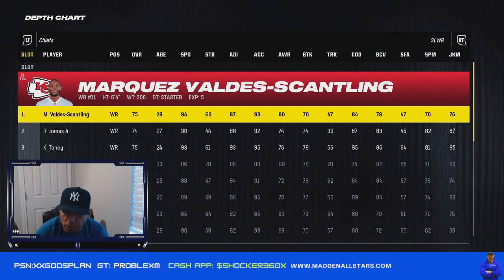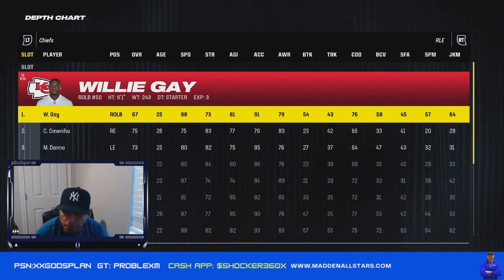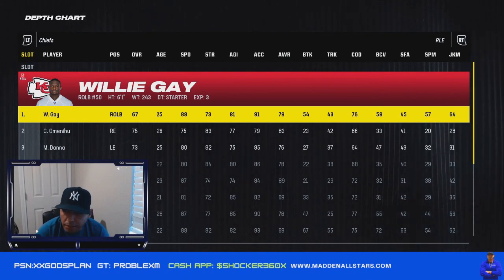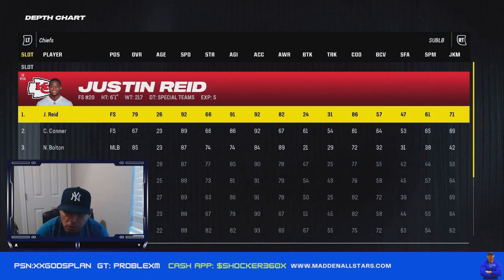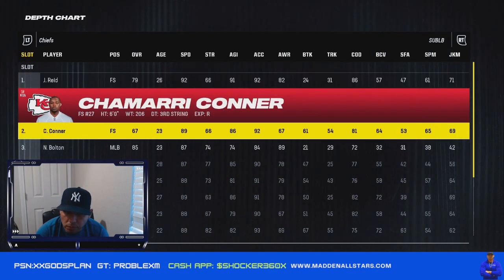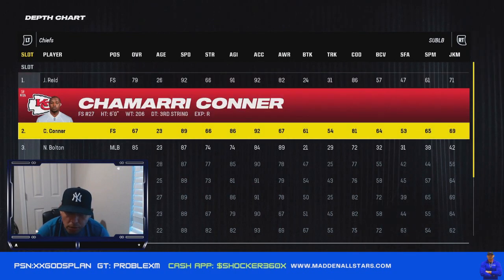Slot wide receivers: Caldean, James, and Tony. Left end: Gay, and again Charles. Sub linebackers: Reed — this is the guy you're going to use as your user with 92 speed, so you've got a really good user there. Then Chamari and Connor.